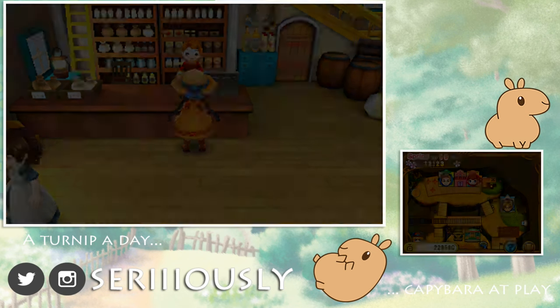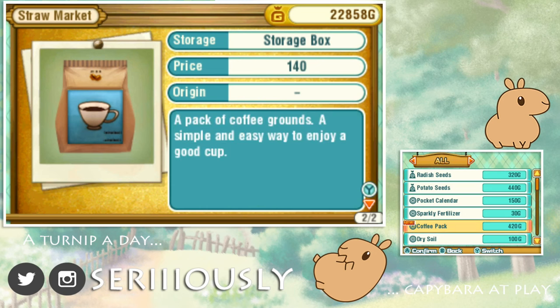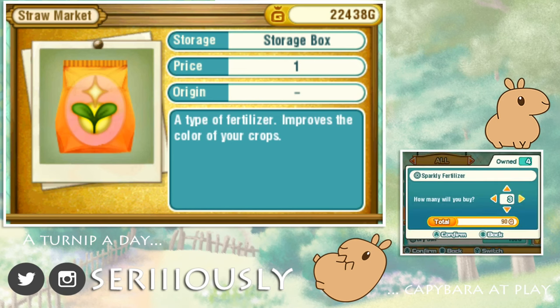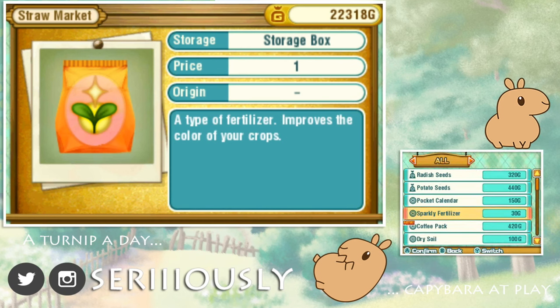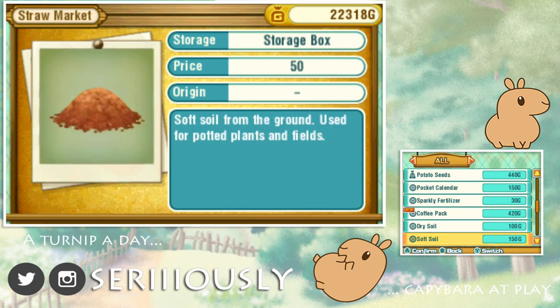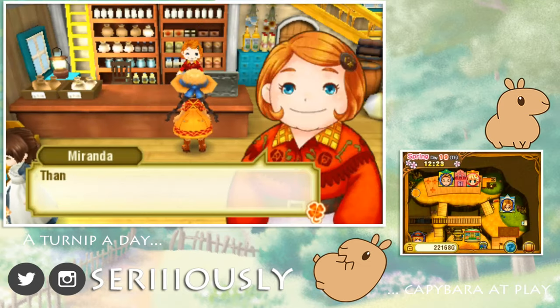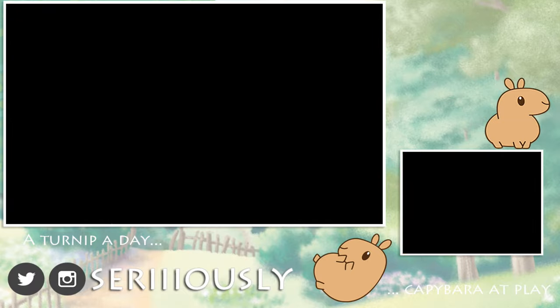Oh, she got new items — a coffee pack! That's 420 and I guess you use it to make coffee. This is probably what we need to buy to make coffee to give Wayne since he really loves coffee. I'm going to buy one just to try it! I also need to start getting some sparkly fertilizer to use on my radish seeds. There's a pocket calendar too — pretty cheap — a portable calendar with various plans written on it, make sure you check your schedule. That'll really help us out, so I'll grab that too.